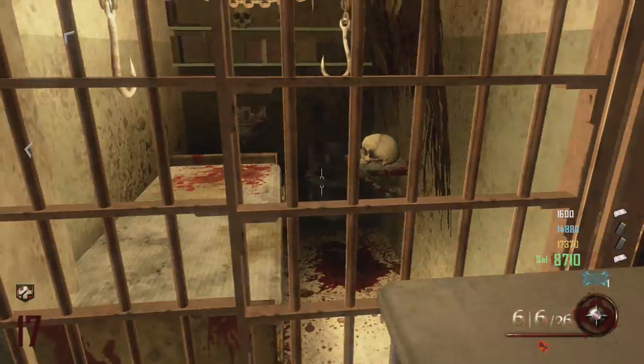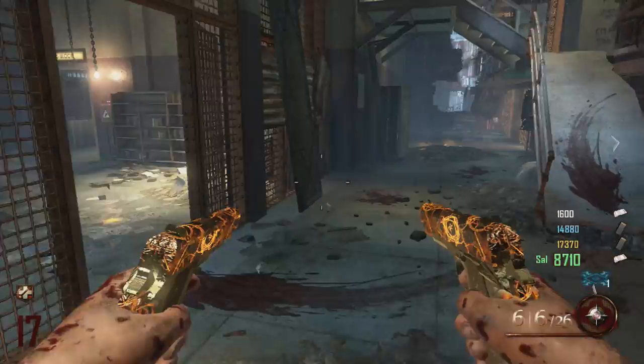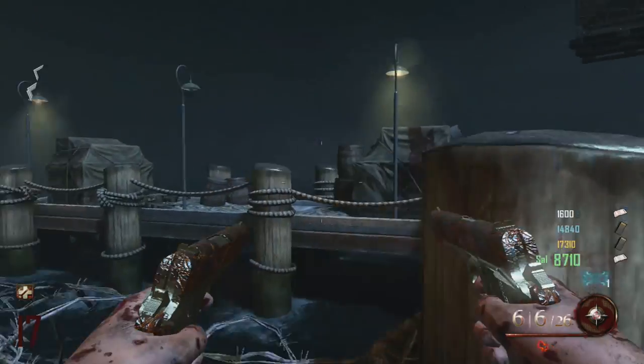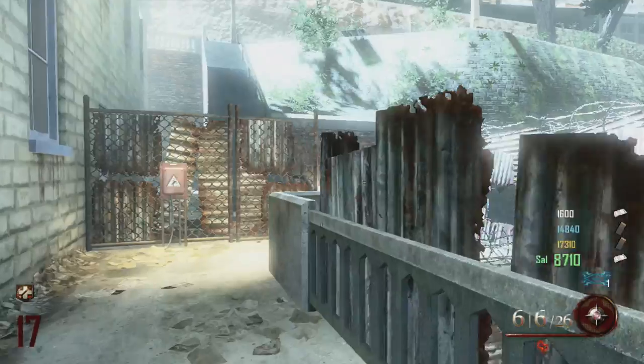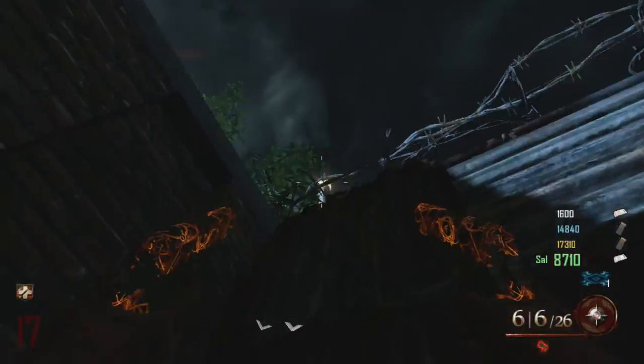The first skull will be here — just throw your tomahawk at it, it will go boom and you'll get it. Second skull is down at the docks, third pillar along — throw it at it. There should be a little blue skull attached to the tomahawk when it comes back at you, but it doesn't show on theater mode. When you're doing it for real, it will show.